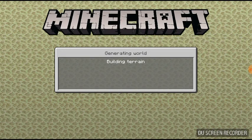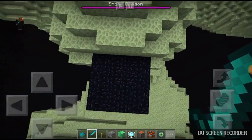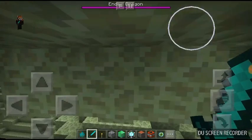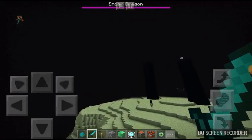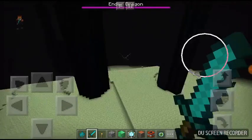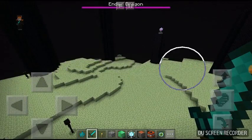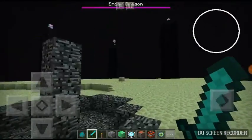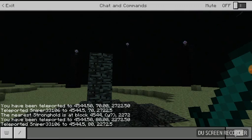We're building terrain now. Alright, here we are — there's the Ender Dragon. So I have to kill the Ender Dragon. There's actually a command if you're in creative mode you can type, or you can just kill the Ender Dragon by hand.